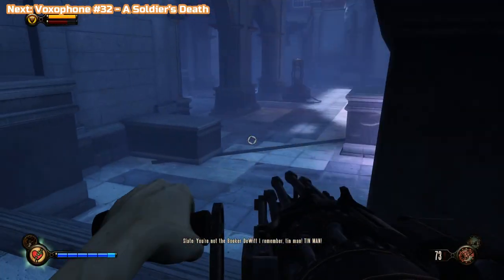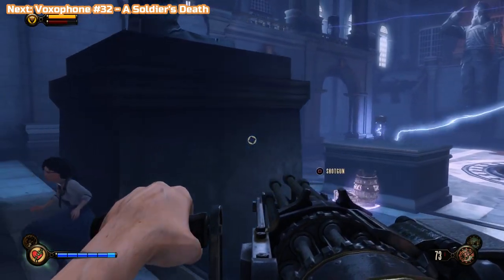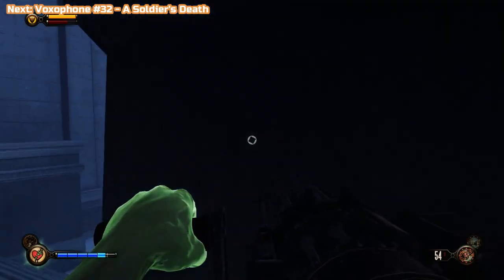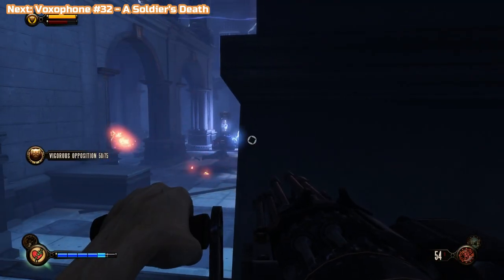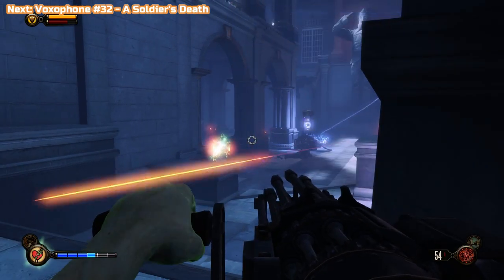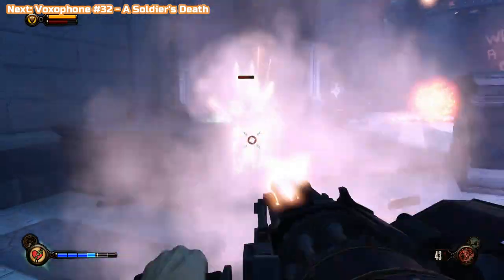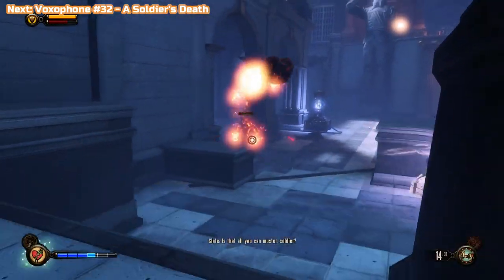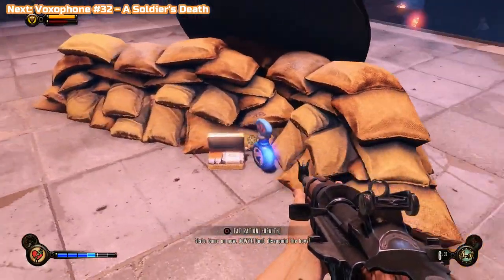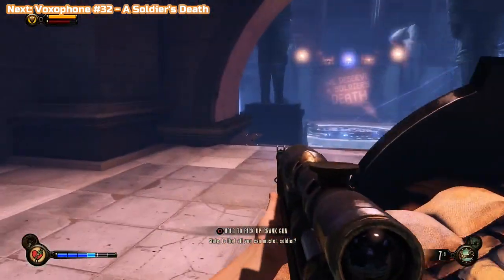They're going to come from the left-hand side this time — out of the door this time, and they drop down next time. There is a pyro guy — be ready with Possession to get him to help you out. There are a bunch of guys in there so they will hurt him as well as him killing them. Make sure you don't run out of Possession salts — there are salts around, but you want to keep them for the Patriots. Run up to get more salts and then switch to the rifle because we're out of crank gun ammo.